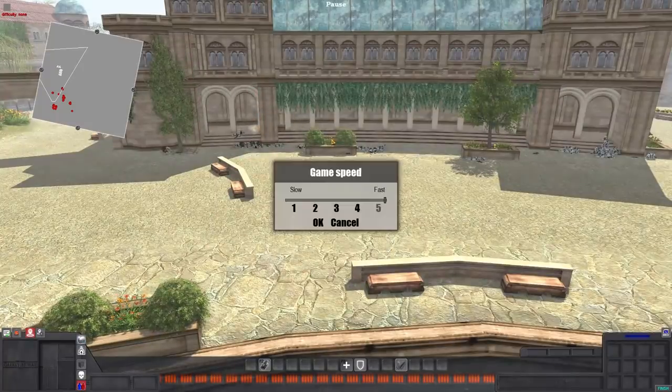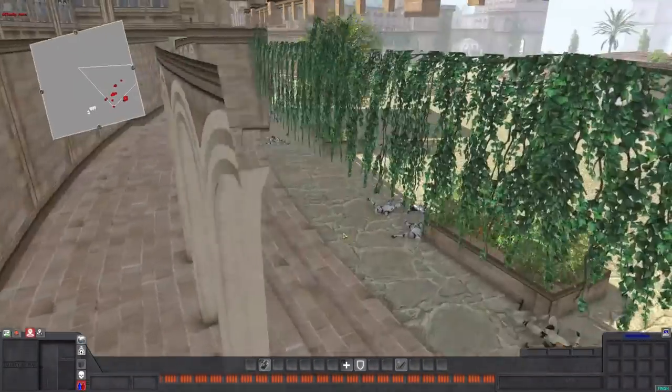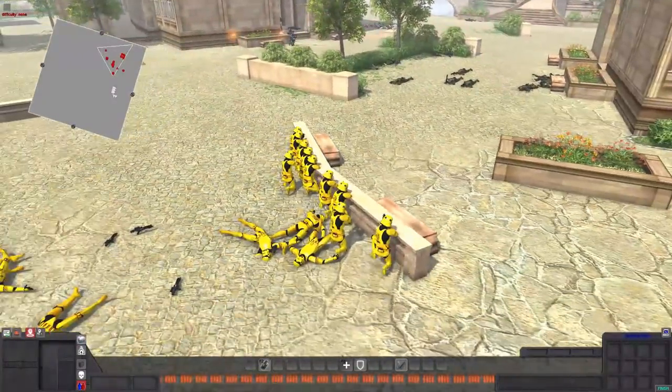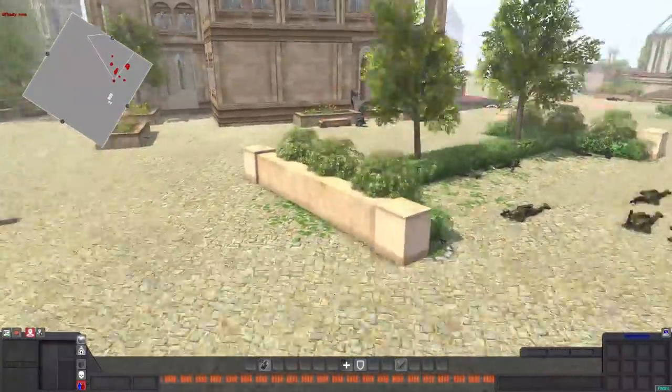Let's check the standings at normal speed. There are three Sand Troopers left alive total, one regular Stormtrooper left alive, and ten Butter Boys left alive. We have 14 Nova Troopers because only two died.